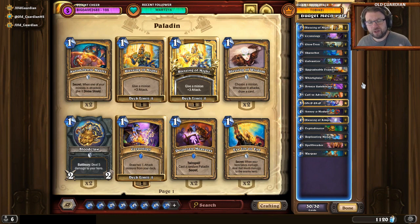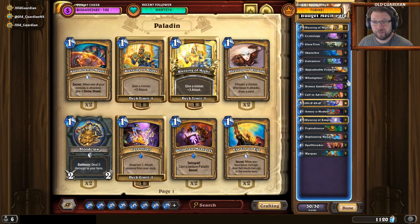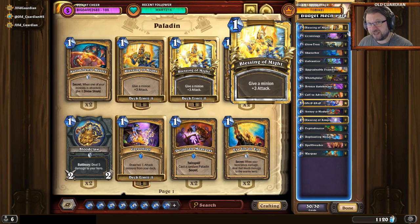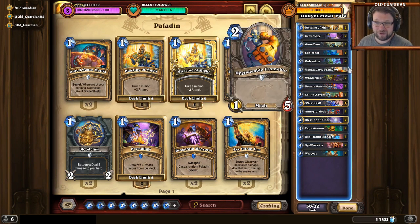I wanted to give you a little update on where budget mech paladin stands, and where it stands is that in the current meta you can't afford to run Mechano-Egg, you can't afford to run Mechanical Whelps. The first time I started winning games with this archetype was when I cut that late-game value and added more cards for tempo: Whirly Gliders, Upgradeable Framebot, a couple of Blessings of Might. Just getting stuff out earlier, trying to finish the games faster.